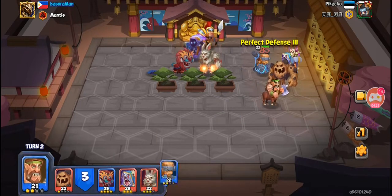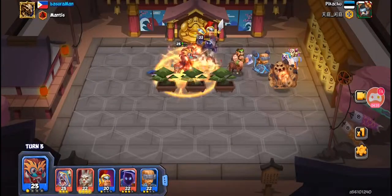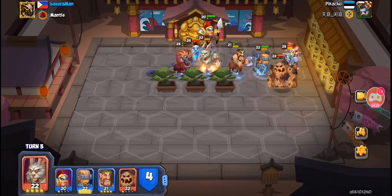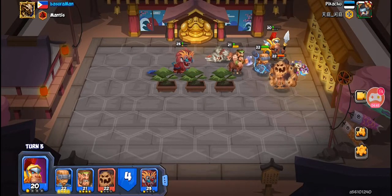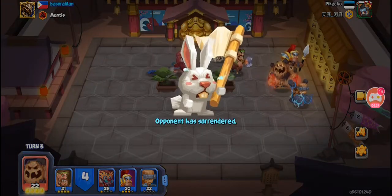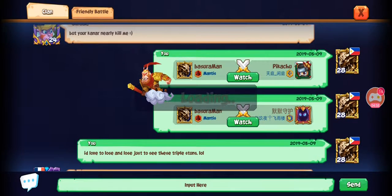The game was almost over with my Blocky right in the middle of his team and his Shady almost dead. He should have surrendered there. Although Ares was a great summon, the real MVP of this match is Billy and how he neutralized two of the enemy's ranged units in turn 1.